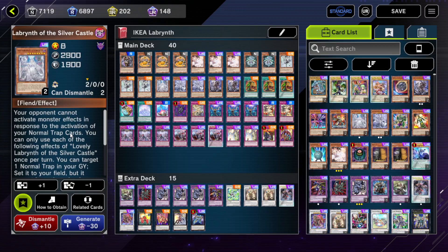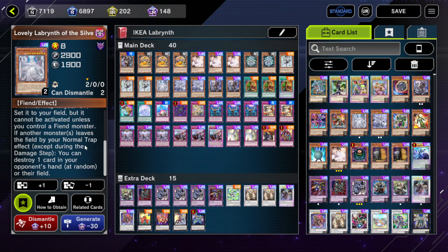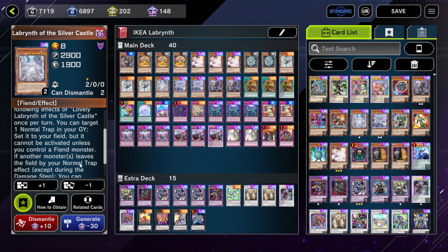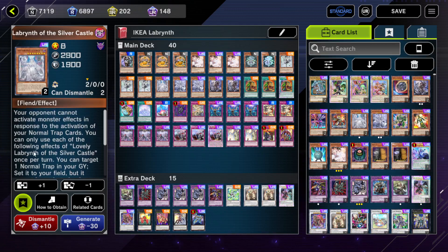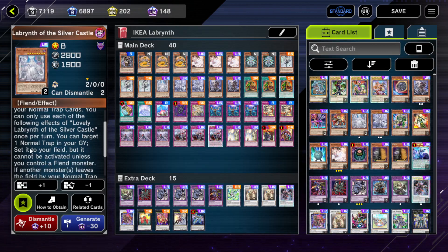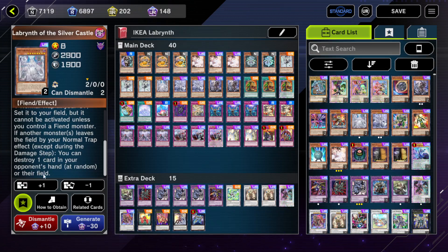Lovely Labyrinth Silver Castle — we all obviously know that your opponent cannot activate monster effects in response to the activation of your normal trap cards. Once per turn you can target one normal trap in your graveyard and set it to the field, but it cannot be activated unless you control a Fiend monster. If another monster or monsters leave the field by your normal trap effect during the damage step, you can destroy one card in your opponent's hand at random or on their field.